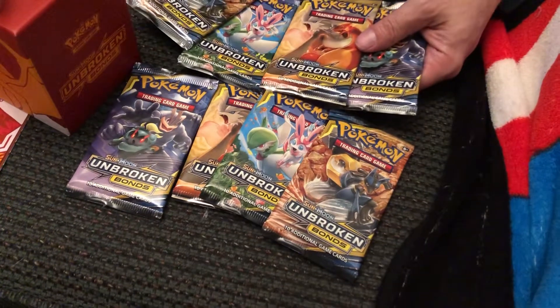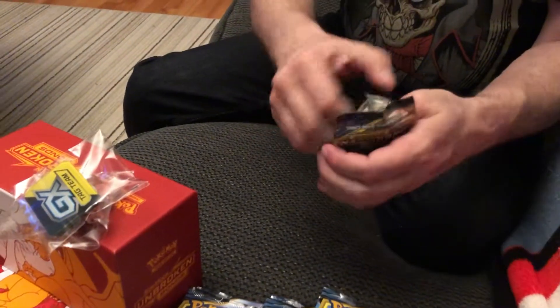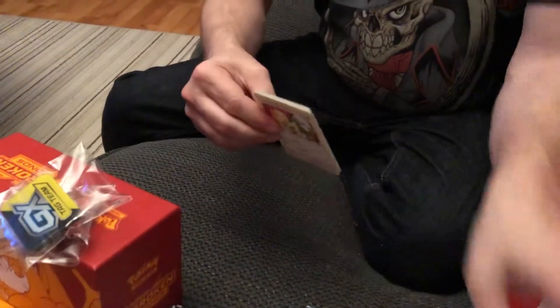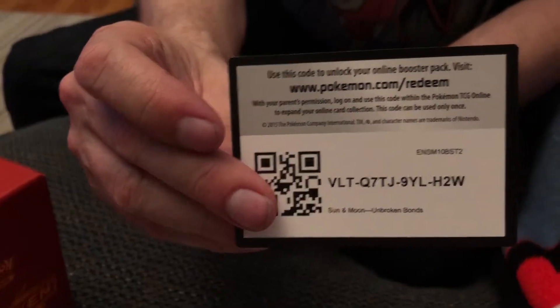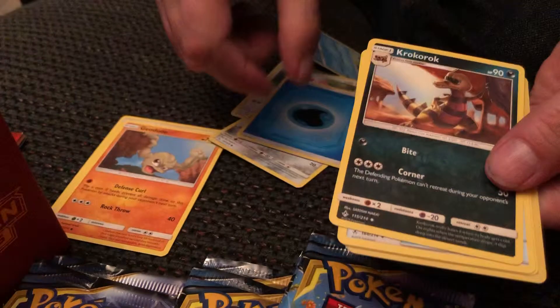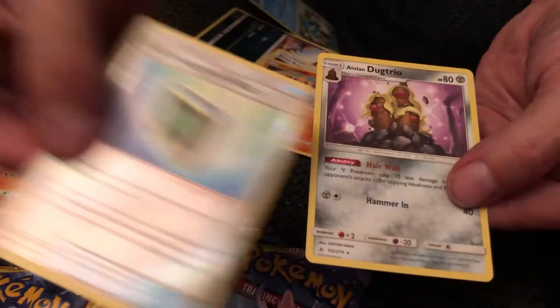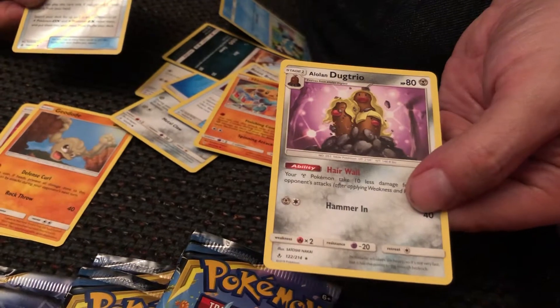Do we get two of each kind? Looks like yes. We're going to start with this one — the Lucario and Melmetal pack. There's a gold. We've got Meowth, Geodude, Porygon, Froakie, Aeron, Energy, Crobat, Beast Bringer, Hitmontop. Our reverse holo is an Electromagnetic Radar, and Alolan Dugtrio is the rare.